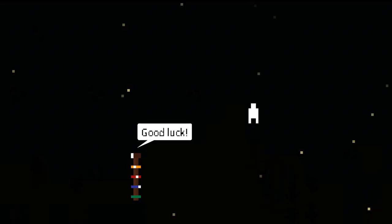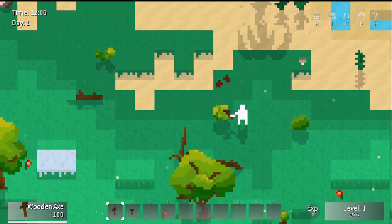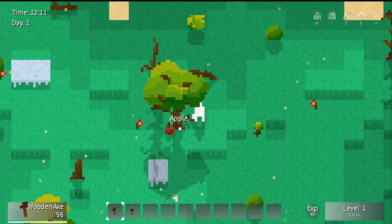Nira is a procedurally generated RPG with sandbox elements of building, gathering, and fighting, among other things. When I saw it, my first thought was: it's a pixelated Minecraft with a top-down view. It looked nostalgic, charming, and quirky — and it disappointed me greatly.